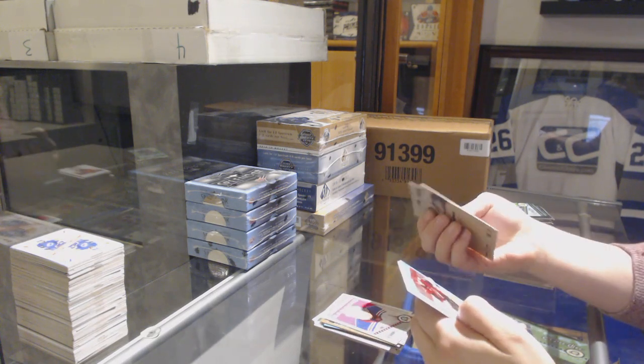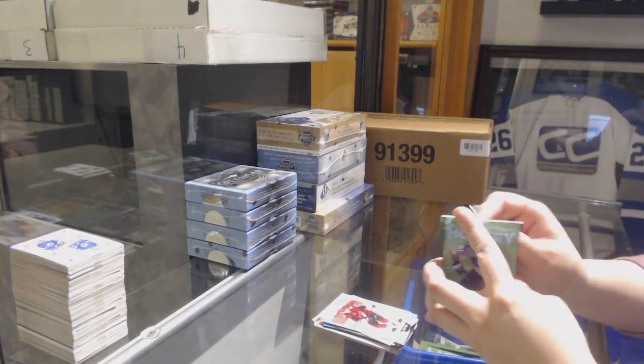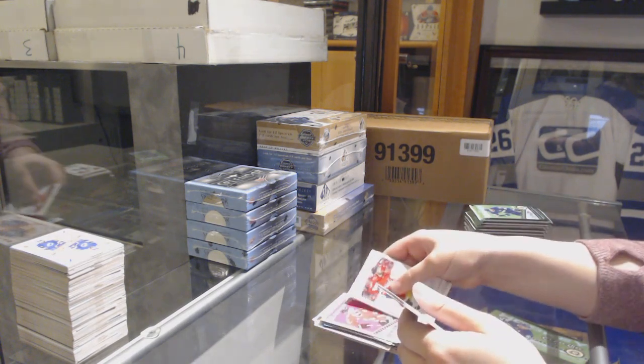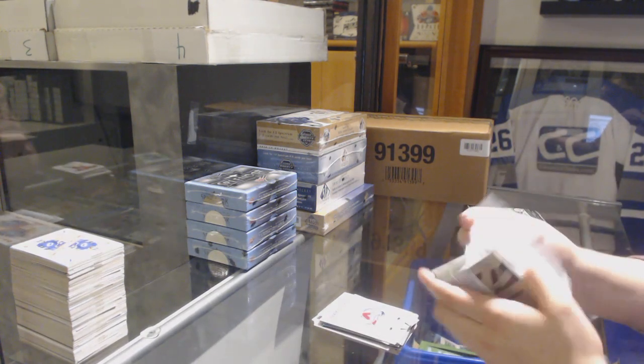Retro of Ryan Strome for the New York Rangers, a blue of Alex Galchenyuk for the Coyotes. Eric Gustafsson retro for the Chicago Blackhawks, team checklist of the Colorado Avalanche.